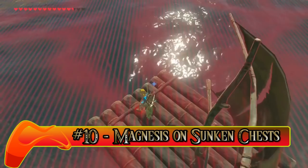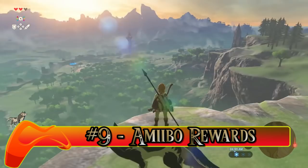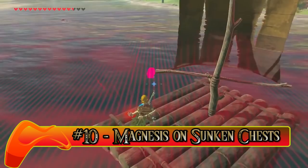Number ten: use the magnet to bring treasure out of the water. There'd be some buried treasure beneath the surface there, matey. You might want to be using your magnesis to bring her out.